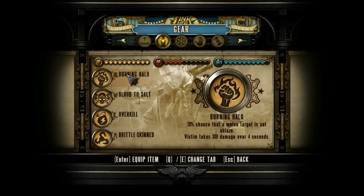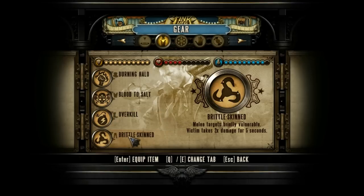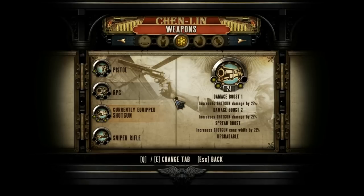We got Burning Halo, a really solid melee piece of gear — 70% chance to activate and some decent damage. Blood to Salt, which is one of my favorites, a really good passive ability that lets you just keep going and going. Assault Use and Overkill — another really good one, excess damage automatically shocks nearby foes. And Brittle Skin, which just amplifies everything else and amplifies vigors too.